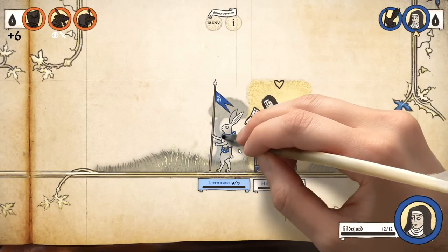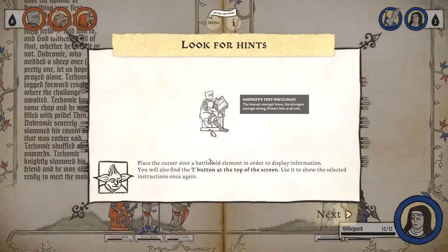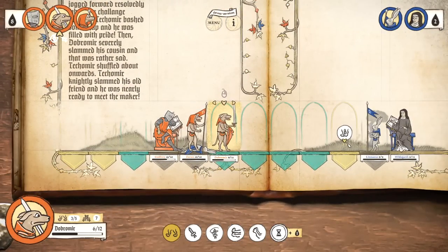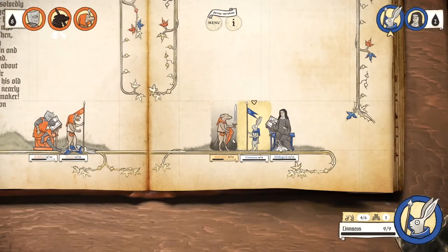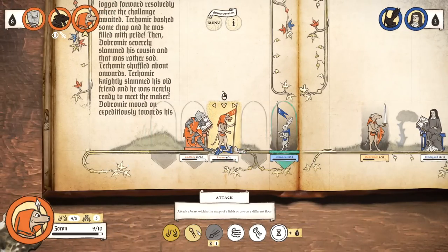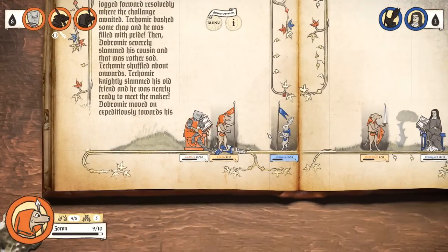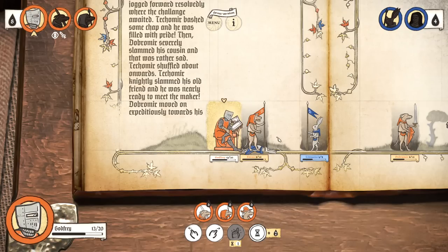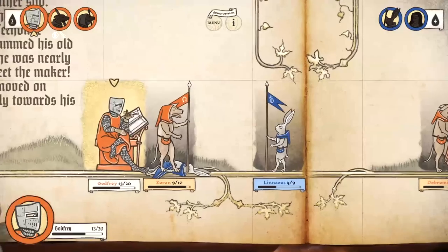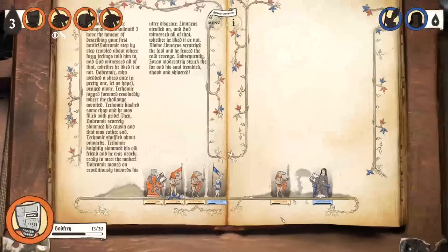Oh, he just leapfrogged me — what a jerk. How dare you walk through my lines like you don't even care. Go ahead and attack! Woo, five damage right there — just barely. I would very much like for Dobermere to go over there. Let me play another dog soldier — there we go, that's perfect. And then we don't really have a whole lot of stuff left we can do. Apparently there's a fire.